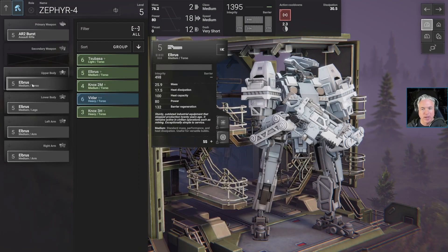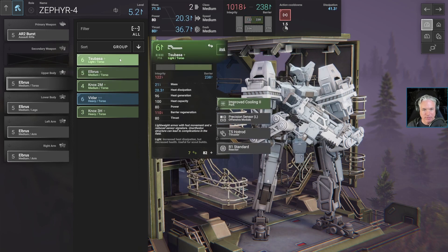Hey everybody, Dan here with No Games for Old Men. Welcome back to Phantom Brigade. At the end of last episode, we constructed a new mech frame, and I'd like to build that now. I think the one thing we have to decide is what we want this role to be. I'm thinking a light, fast mech with a shotgun.